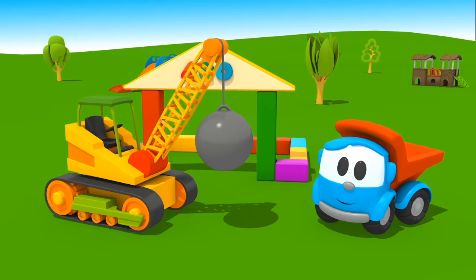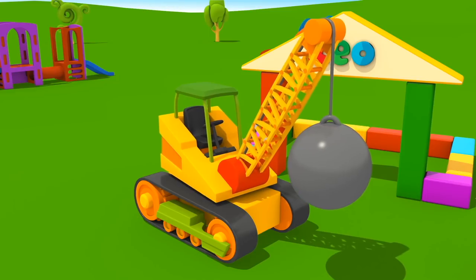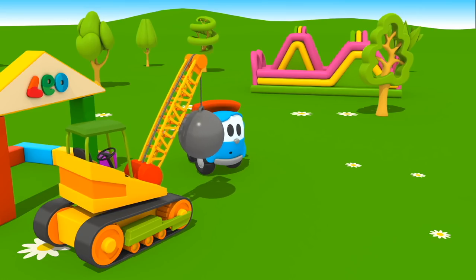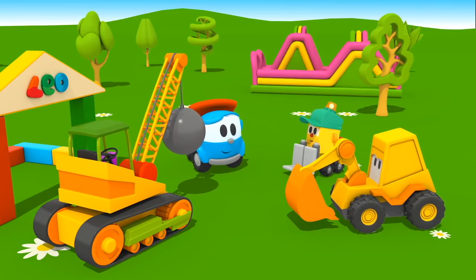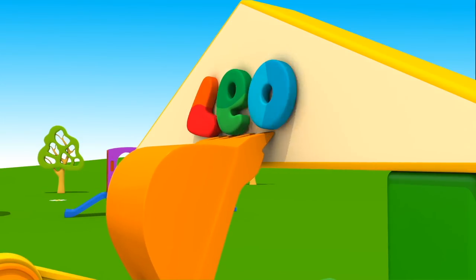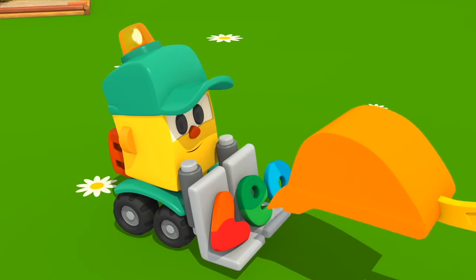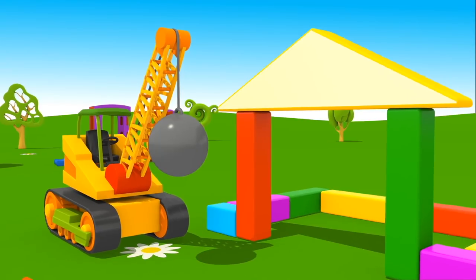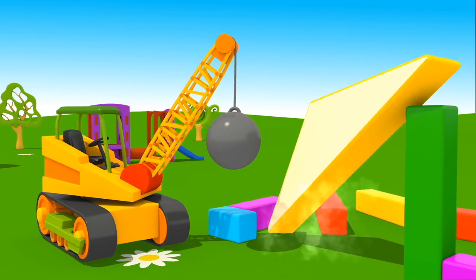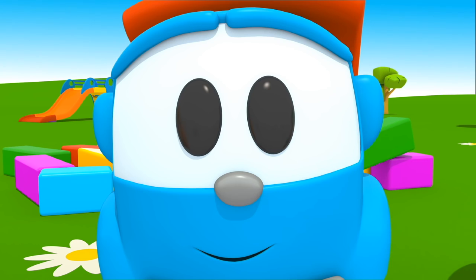Let's demolish the old house. Let's ask friends for help. Max and Lifty are here. Max carefully takes the Leo sign off the roof. Take it, Lifty. Crane, you can get to work. Great job!